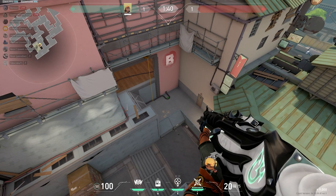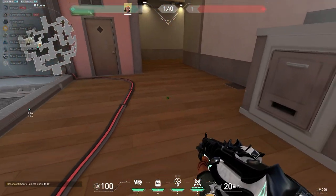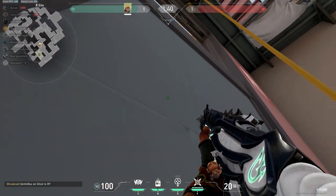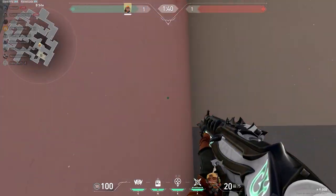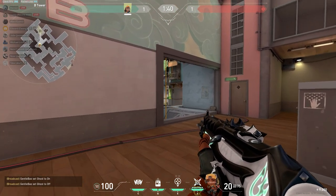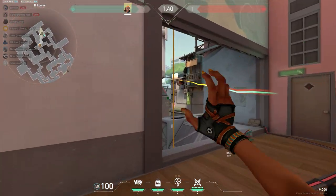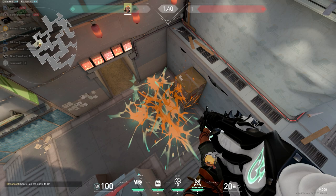Lastly, if you know the enemy team has pushed up — maybe someone's below heaven or in this cubby over here — for the first angle, simply aim at the poster and left click, and the nade will go into that cubby. Some people might underhand it thinking the enemy is right below them, but it's unlikely because it's such an uncomfortable angle to hold; usually enemies will stand close to the wall or a little off the angle. So if you know they're in the cubby closer to CT, simply aim it where I paint and it'll bounce into that cubby. Super easy, not too hard. And unlike the default spot, I like the nade to explode around the box here since it's harder to tell which side of the box they'll move to.